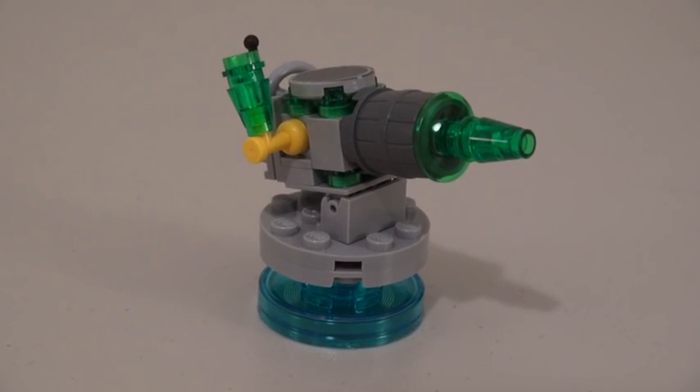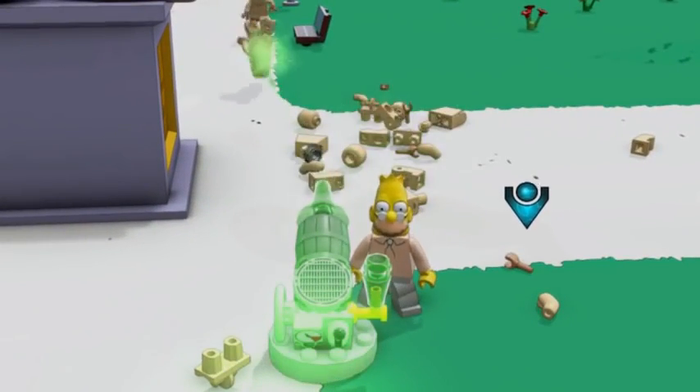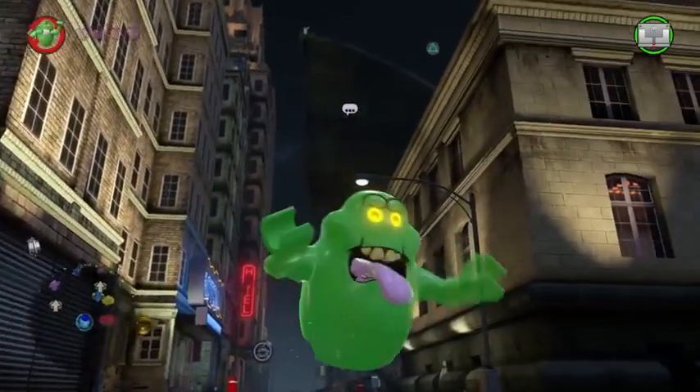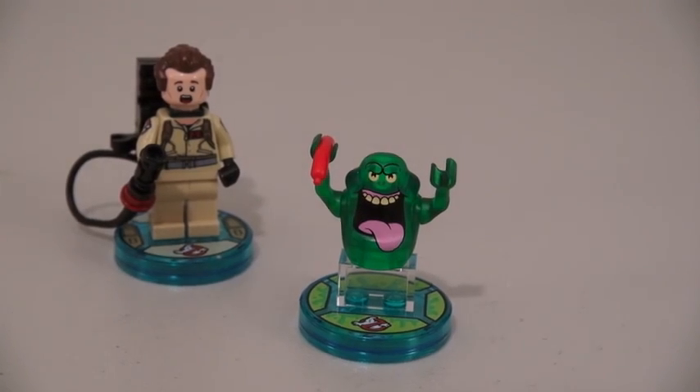The vehicle he comes with is the Slime Shooter, and in-game it helps you blast the enemies. Slimer is so cool, especially when you put him next to Dr. Venkman and Stay Puft Marshmallow Man.